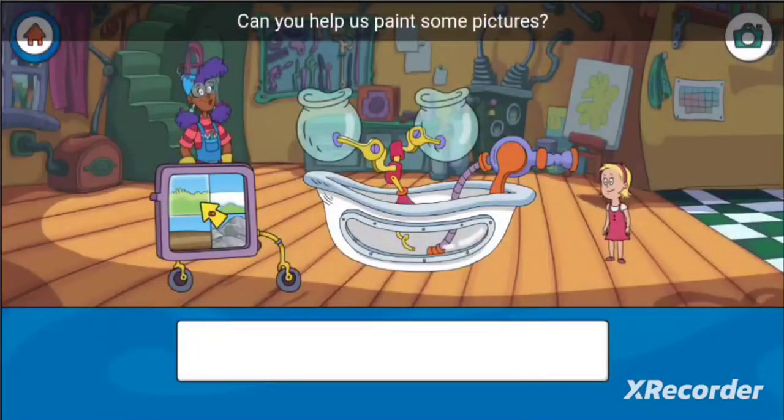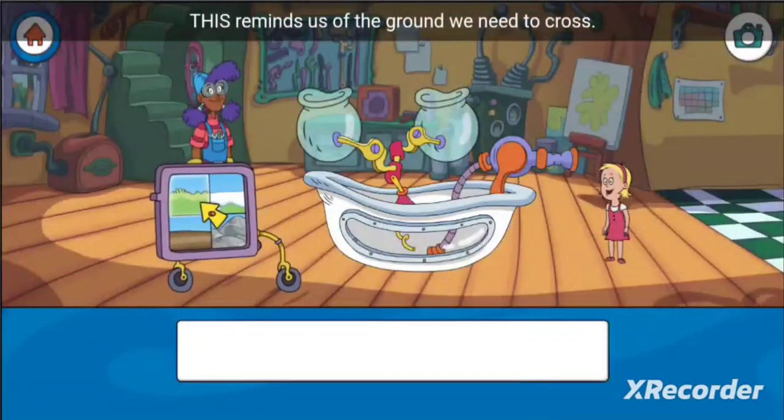Can you help us paint some pictures? Each picture is in a different place — sometimes snowy, rocky, or muddy. So we need your help to get to each place. This reminds us of the ground we need to cross.